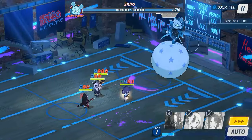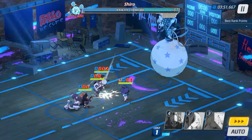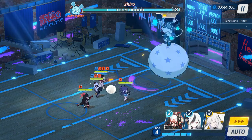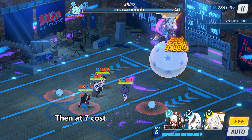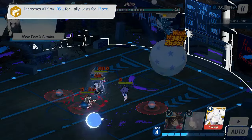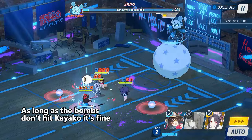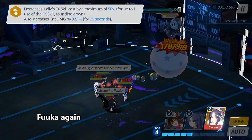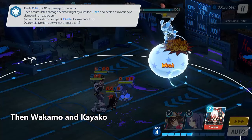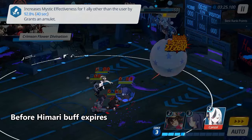Start with Nuyo Fuka, then at 7 cost, Wakamo, Nuyo Kayako, and Himari. As long as the bombs don't hit Kayako it's fine. Fuka again, then Wakamo and Kayako, before Himari's buff expires.